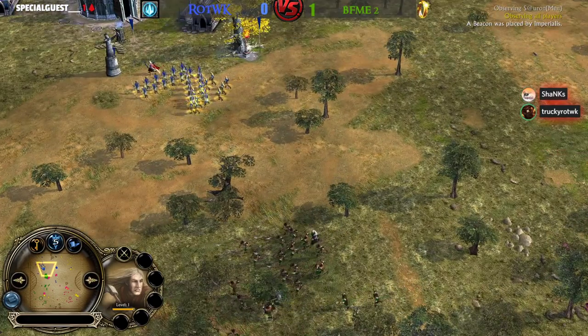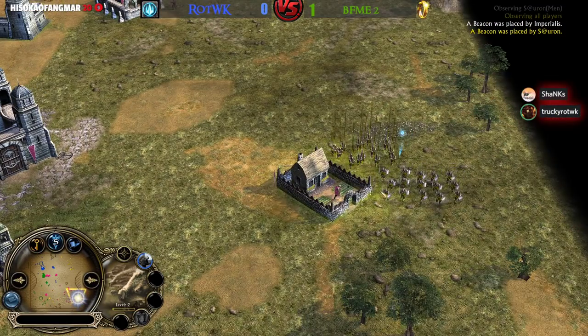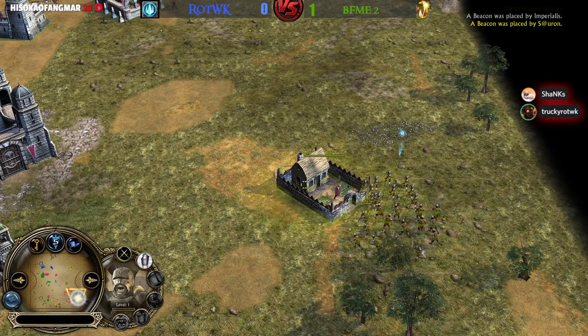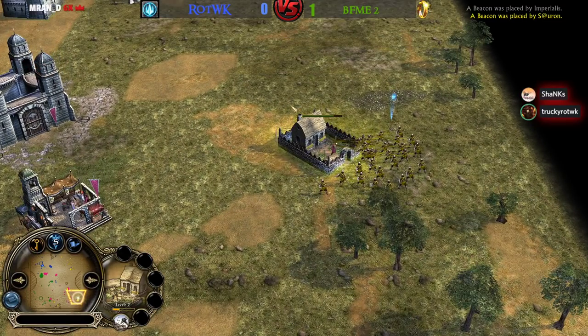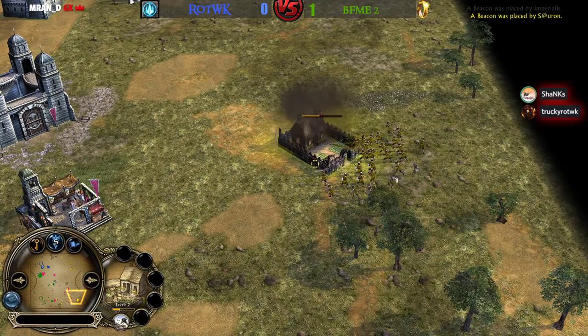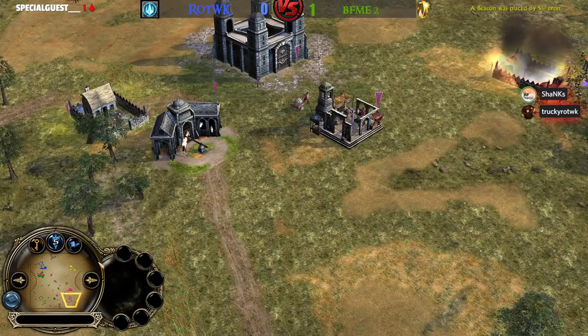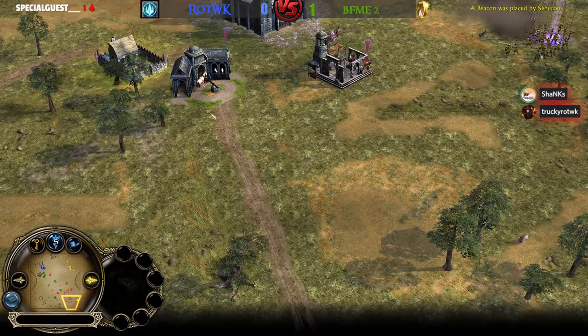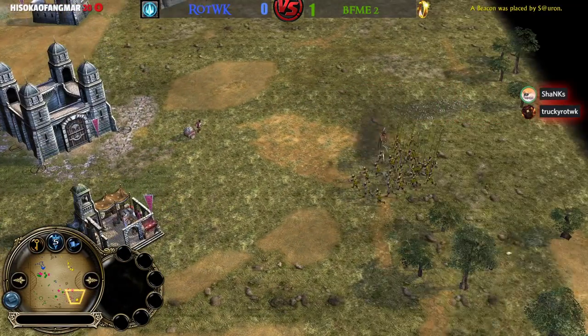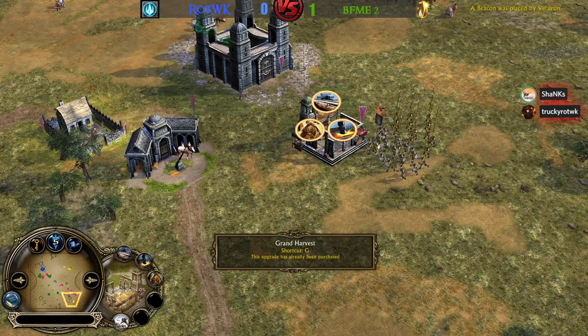Look at this level 2 farm from the Men of the West player — it will be taken down by Irby, which is really good. If you don't take down any structures from Sauron he will get more and more money from those level 2 farms, especially with the Grand Harvest buff increasing his resource income. They want to switch targets and focus on the Elven player, but that's going to be even harder because there's a Stitcher in the back.